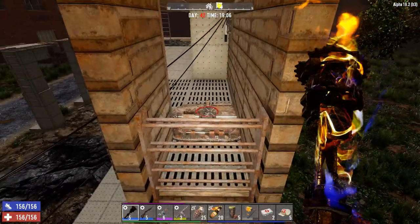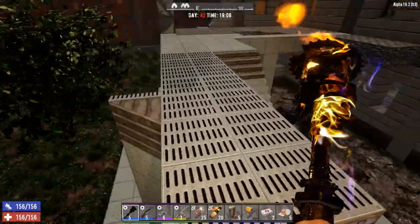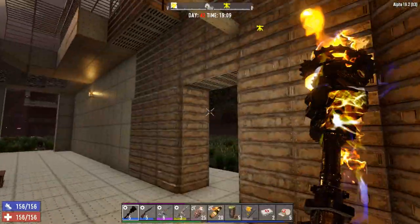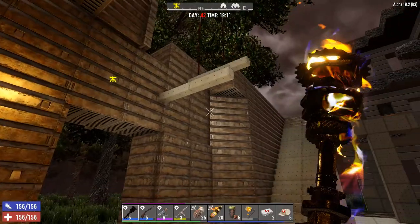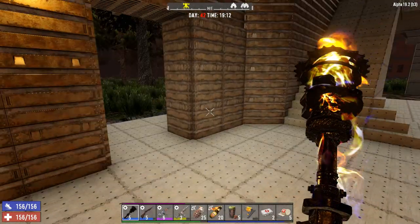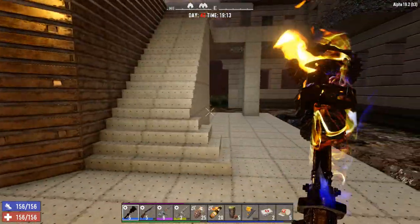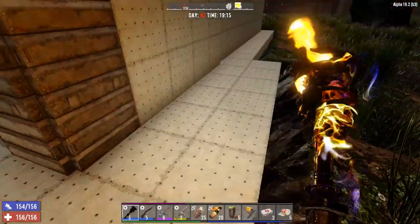I've got this hatch as a backup just in case, and the power supply is ready to turn on. I upgraded part of this to steel - not a lot, just the outside; the inside is still reinforced concrete. I don't think we'll get any demolishers tonight, but if we do and they go off down here they may blow a hole, but at least the walls will be safe.